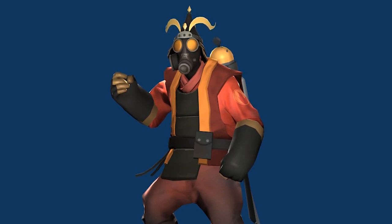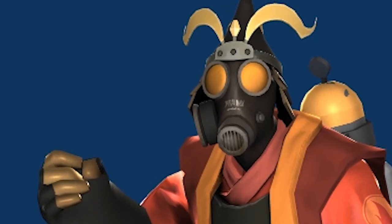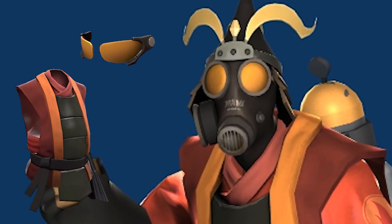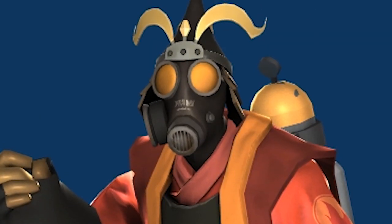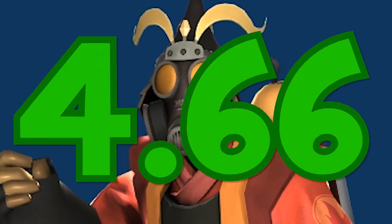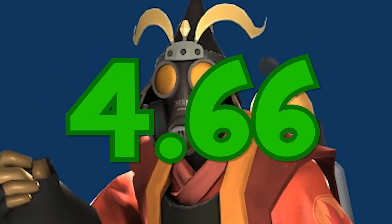So this is the first cheap loadout I've come up with for the Pyro. It's a nice little Japanese type theme. We've gone with the Deus Specs, the Sengoku Scorcher, and the Combustible Kabuto. It looks like this — I think it's pretty nice. Pretty simple and pretty cheap as well at only 4.66 refined through scrap.tf.